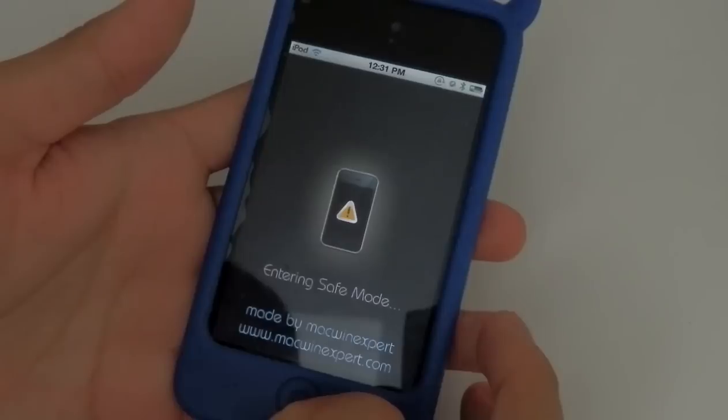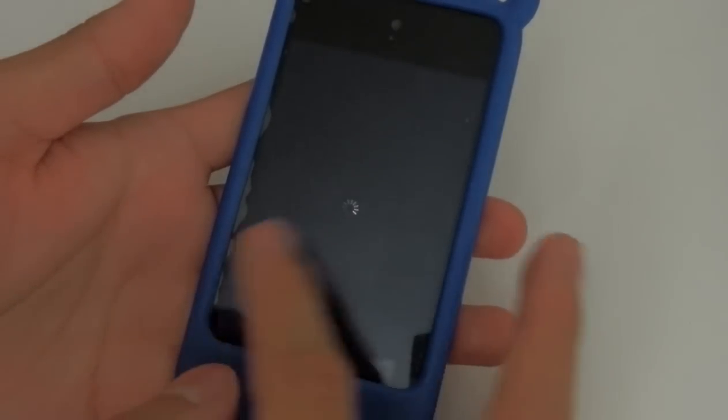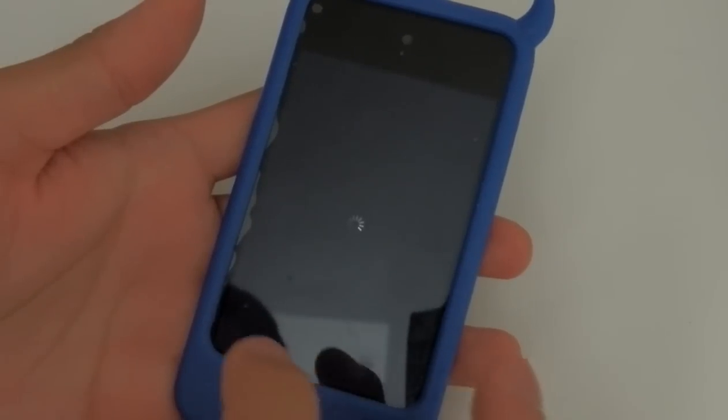So I click on Save Mode Launcher, then there you go. It will respring your device and when it is done respringing you'll see that your device will be on safe mode.